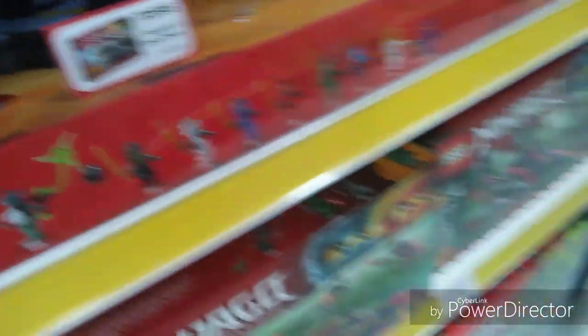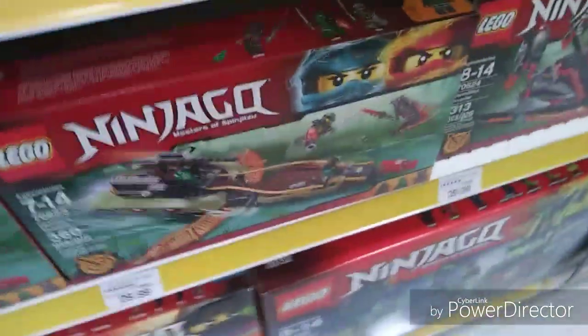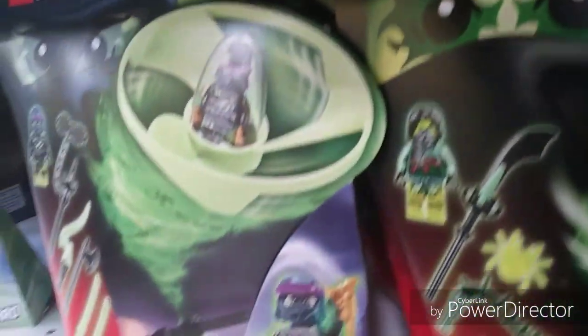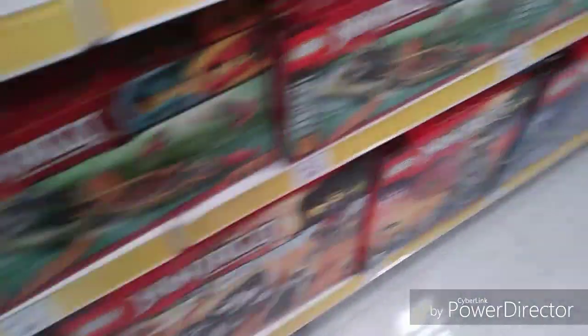I believe these are all the Day of the Departed sets — I'm not completely sure. But what I really want is Sensei Yang, and I also want Nia. I don't have Nia or Sensei Yang. I don't think these come with a person. Well, whatever, anyways.